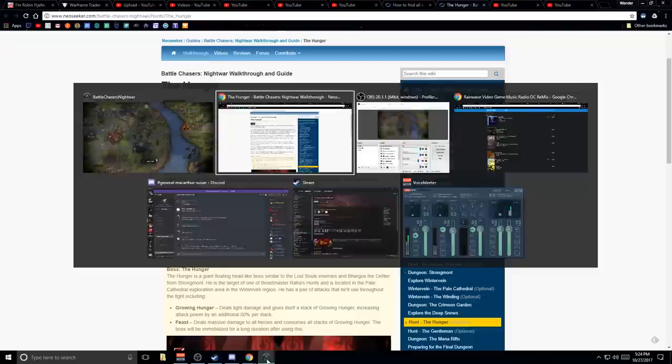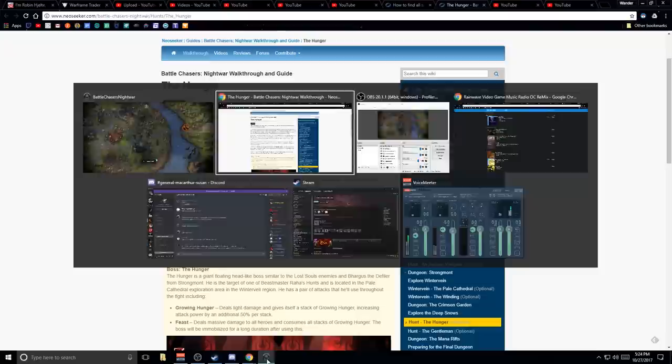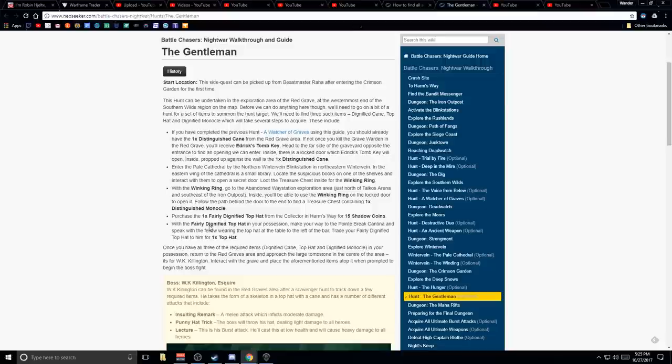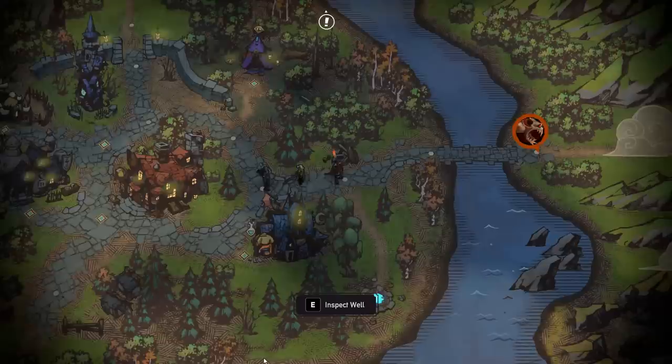So what do we need for Nolan's staff? Shout out to NeoSeeker for this wonderful guide. We already have the phylactery of the elemental cores and parts - all I have to do is fight the Gentleman. We already got the distinguished cane, and I have the winking ring. With the winking ring, go to the abandoned way station exploration area and find a distinguished monocle in there. So let's go to that.